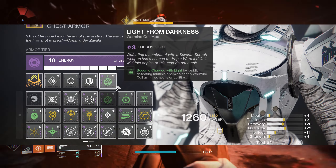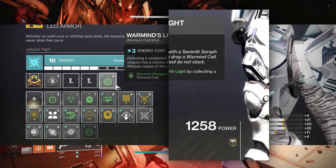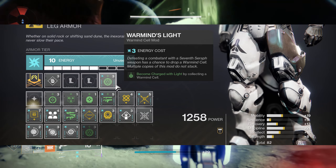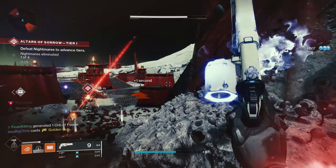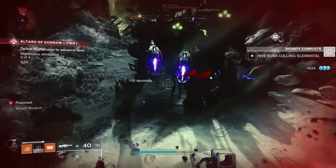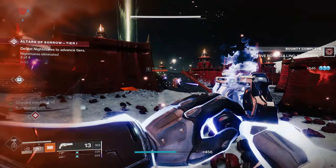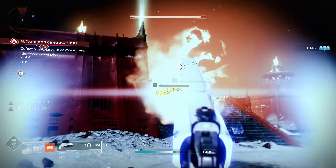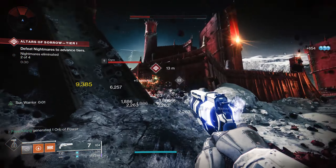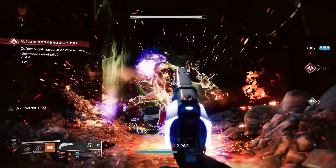Light from Darkness reads: become Charged with Light by rapidly defeating multiple enemies near Warmind Cells with weapons or abilities. And Warmind's Light reads: become Charged with Light by collecting a Warmind Cell — which just means run over it instead of blowing it up and now you're Charged with Light. These mods pair extremely well with this build. I ended up using both of them at the same time for some extra security, but it's not necessary. If you plan on using only one and throw a lot of Solar Grenades, Light from Darkness is your best bet, and it also frees up a slot for something else.